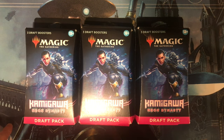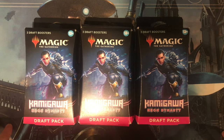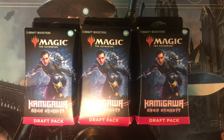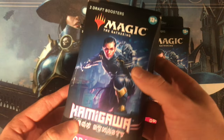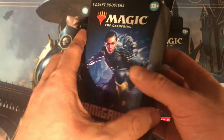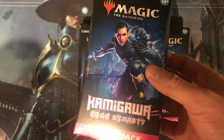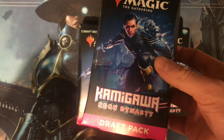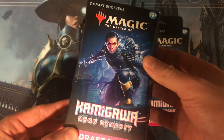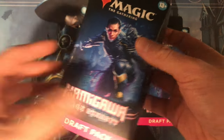Hey there guys, what is going on? This is Invader and welcome back to another one of my videos. This is for Magic the Gathering — I'm doing an unboxing for Kamigawa Neon Dynasty. I have three draft packs here I picked up a little while ago. Kamigawa is set in a Japanese Tokyo theme but more futuristic — it has mechs, ninjas, a lot of eastern themes. Very sci-fi, 80s reminiscent. Let me know in the comments if you've picked up a few packs.